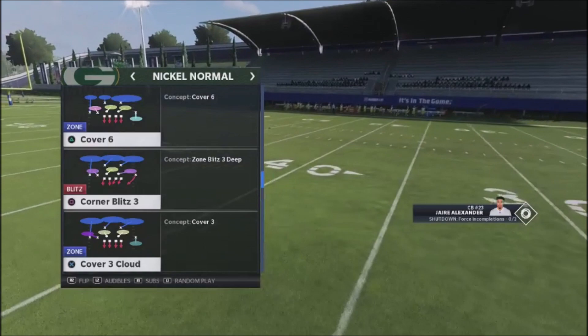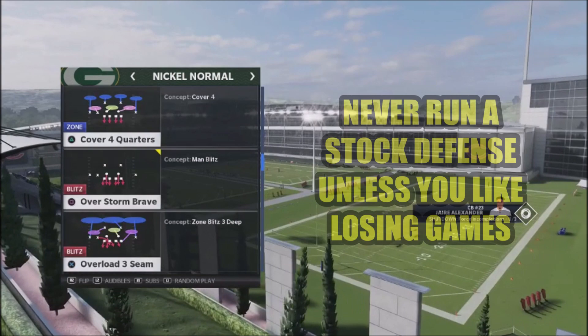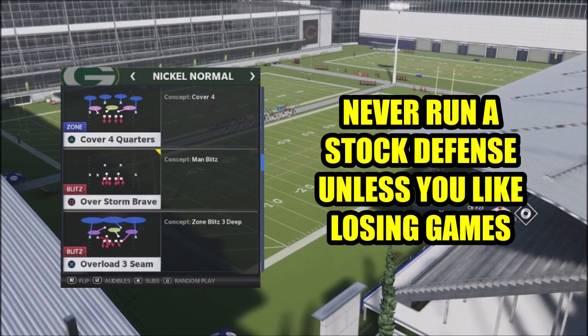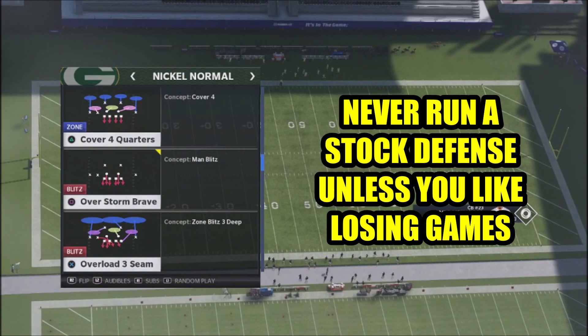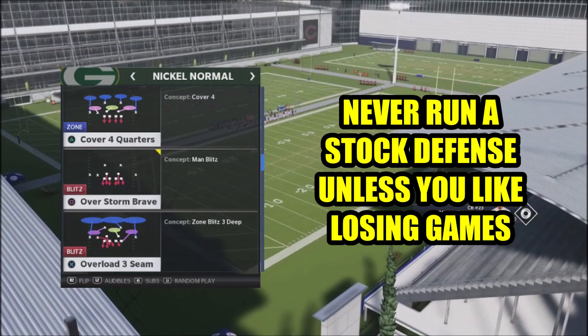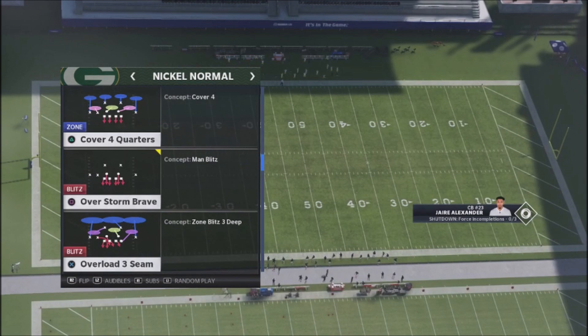One of the things you can tell when you're playing someone without a lot of experience is they're going to run a vanilla defense — a stock defense with no adjustments or hybrid adjustments to disguise their coverage. A tenured, knowledgeable Madden player will basically shred you if you run a stock defense. So the first thing I suggest: never run a stock defense online, because your opponent will read and dissect it, especially on pass plays.